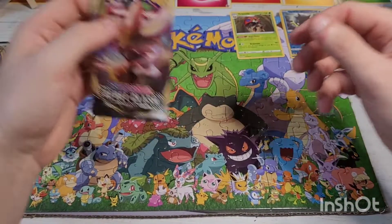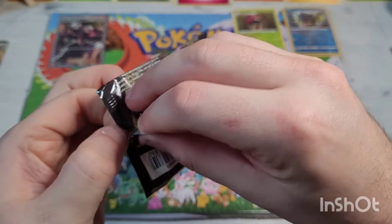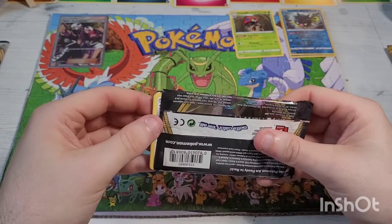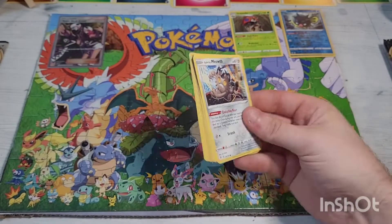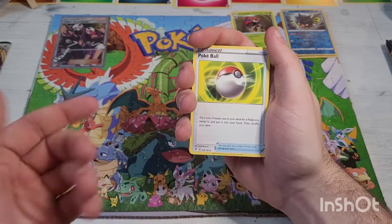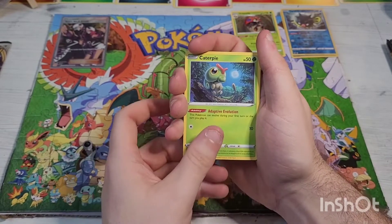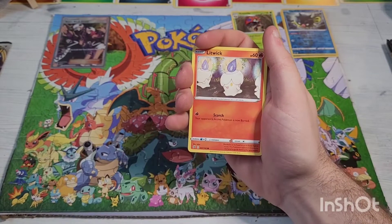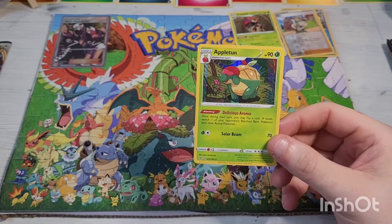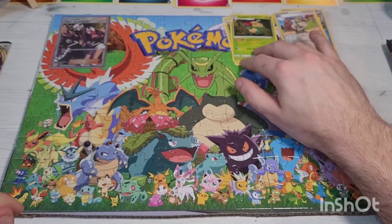Next up some Rebel Clash. Going to try to save the pack. Here's the code card — one two three four kick that energy out the door. We have Pelipper, Speed Energy, Galarian Meowth, Caterpie, Galarian Corsola, Litwik, Skunks, reverse holographic Milo, going into a holographic rare Appletun. Funny enough I pulled this one earlier today on my own too.